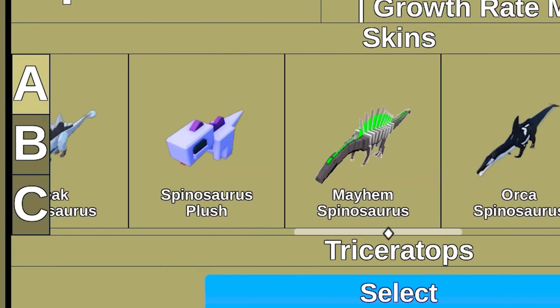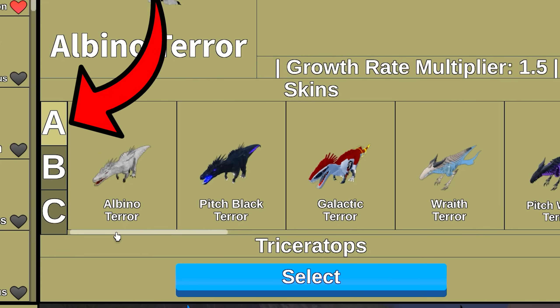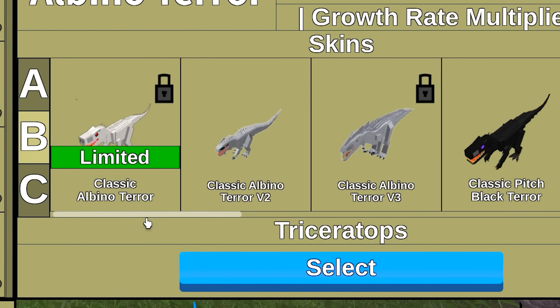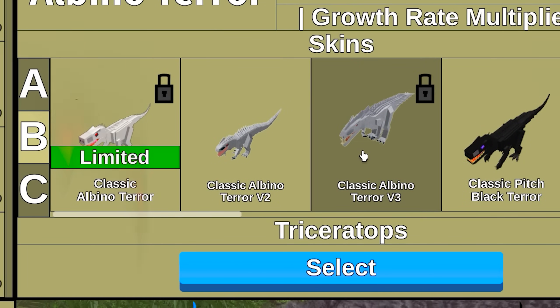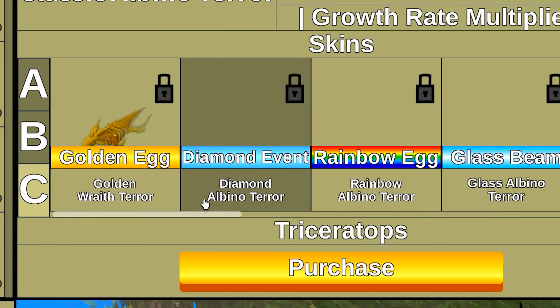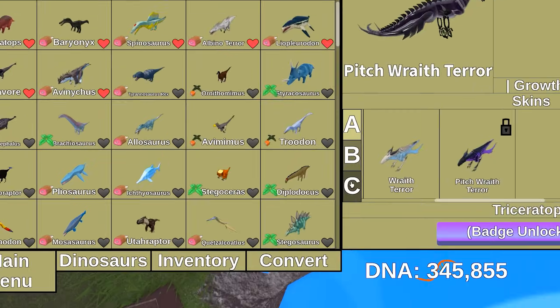For each dino, there are three skin sections: A, B, and C. A are the primary skins — these are the skins that actually look good and the ones with different models. B are the classics — these are the older versions of the base dino, and you can get them either from trading or from game passes. And C are recolors — these include the glass skins, rainbows, inverteds, diamonds, golds, and all of those. Although for some reason the pitch rate isn't considered a recolor, but the gold grade is.